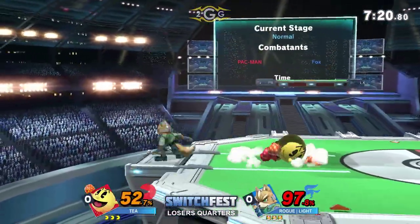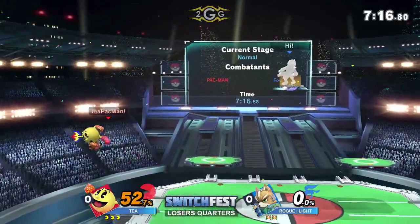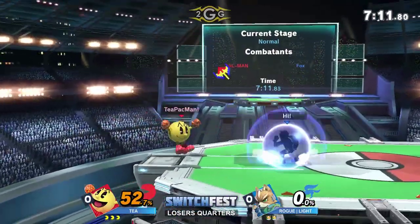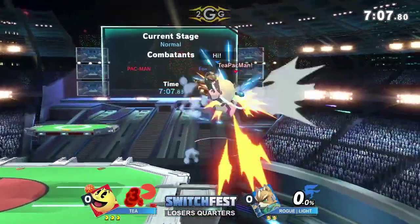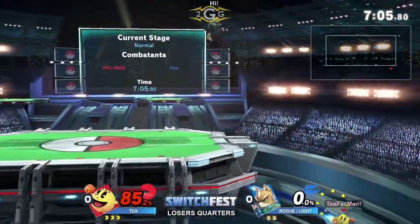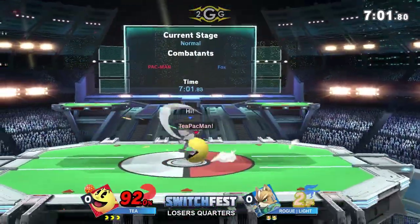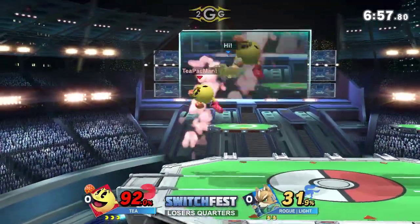T tried to get the tech chase, but the forward smash came out. You just see the reposition backwards — he knew that Light wanted to fall into him with an aerial, just fade back, forward smash, and that gets the first stock. That dash attack beat out the charging of the fruit, and the pellet makes it back to the ledge. Another dash attack anti-aired Light — that's crazy.